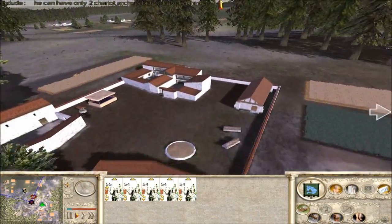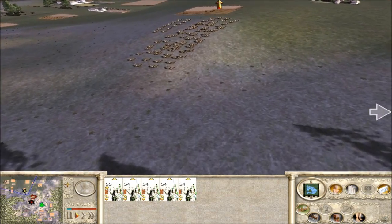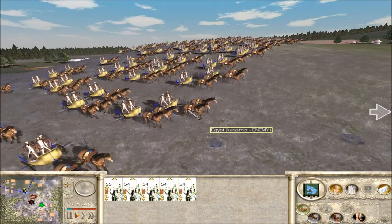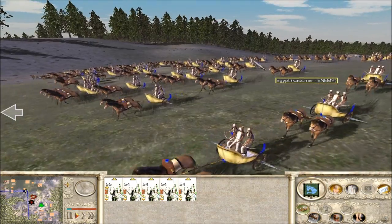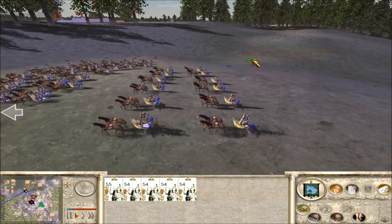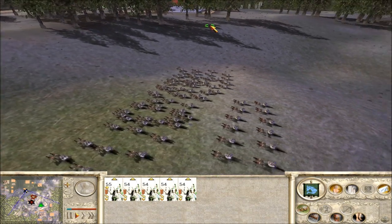I'm pretty sure only two of them are chariot archers. The rest are melee chariots. Did you guys complain that he has too many chariot archers? I think he only has two. It's hard to tell when you can't see the faction banners, cause I can't tell when one unit ends and the other begins.